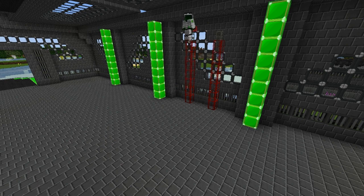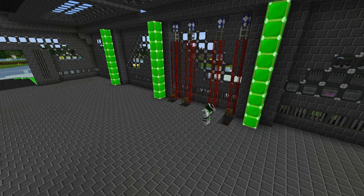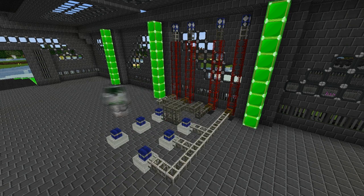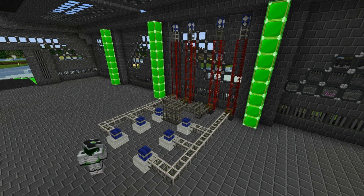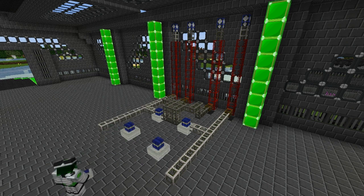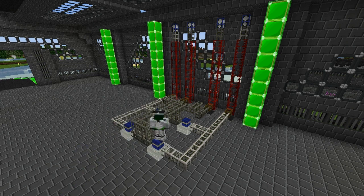Once the oil has been refined it's going to come up to this side of the factory, directly opposite, where it's going to be sent into combustion engines. The two outermost tanks here are for water and the two innermost are where the fuel is going to go. The water is going to be in the stone pipes and the cobblestone pipes is where the fuel is going to go into.